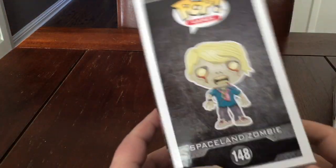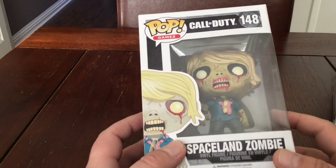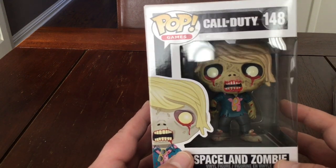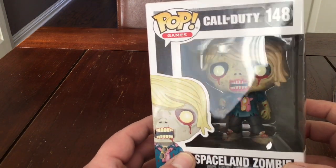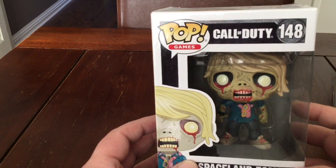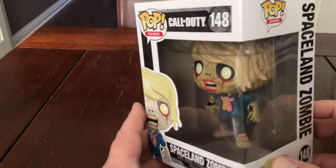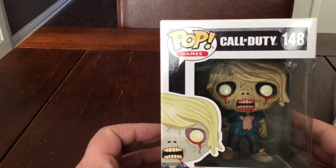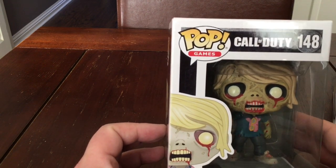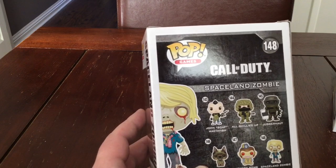Lastly in Series 2 we have number 148 — Spaceland Zombie. He has glasses on — I don't know what he's going to do with glasses; zombies don't need glasses, but he's got them anyway. He's got his watch on, blood and gore, blood coming out of his eyes and mouth, blood over his hands and feet. He still has some clean and tidy hair — I don't know how a zombie keeps his hair flowing, but he has. That's it — that's all the Funko Pops from Series 1 and Series 2.